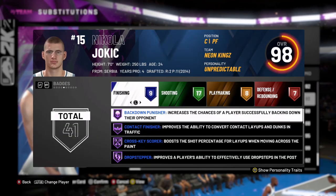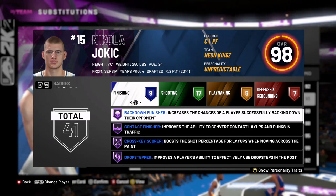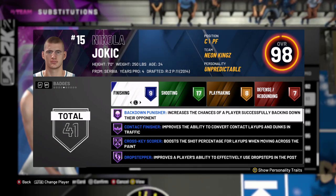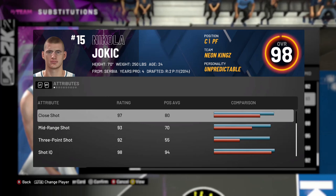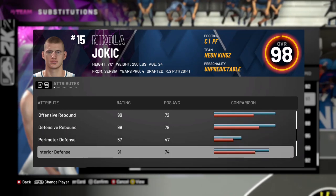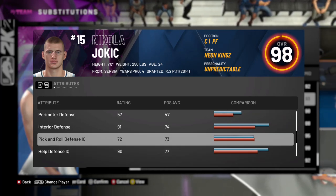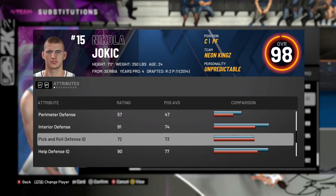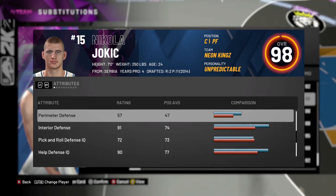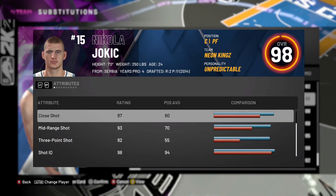Let's see if Jokic gets any boosts — let's check if the bench guys get the boost too. It'd be funny if it works on the bench but not on the guys in the game. Interior defense 91 — plus four with the coach boost. Pick and roll defense IQ 72 — yes. So Hall of Fame Defensive Leader is improving everyone on your team on these four stats: help defense IQ, pick and roll defense IQ, interior defense, and perimeter defense. While Hall of Fame Floor General does absolutely nothing.